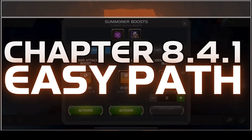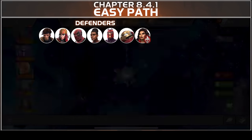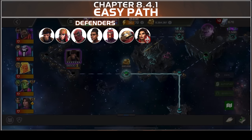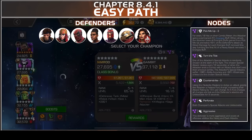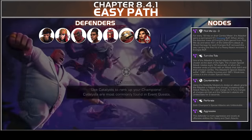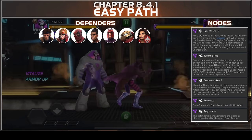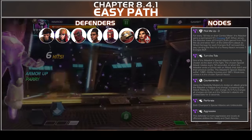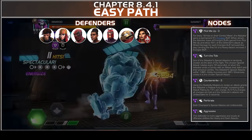Welcome back to the channel, welcome to chapter 8.4.1 easy path. The defenders are going to be Gambit, Lady Deadstrike, Massacre, Shuri, Magneto with Hulk Buster, and the boss is America Chavez. The nodes are Pick Me Up, Turn the Tide, Counter Strike, Perforate, and Aggressive. Nothing too difficult about the nodes — with Pick Me Up, every 10 hits you get an Energize, and if you get hit by the defender while having Energize, you take extra damage.